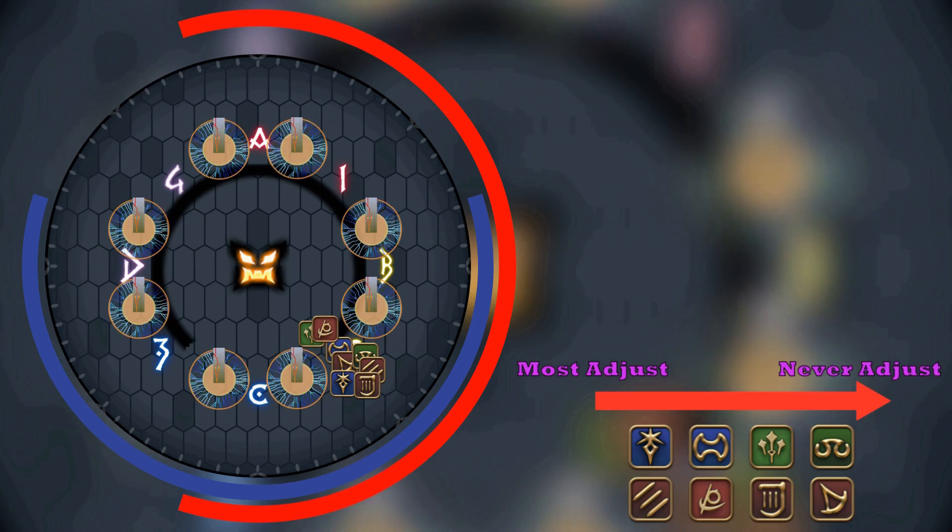On screen, you can see the priority of how adjusting works. The left-most player of each group adjusts in VB.